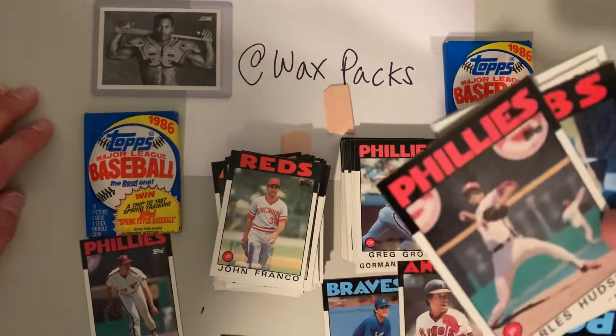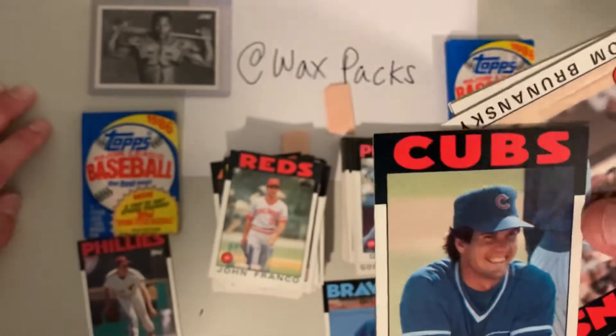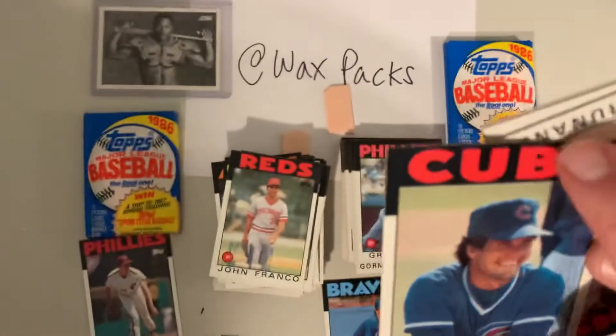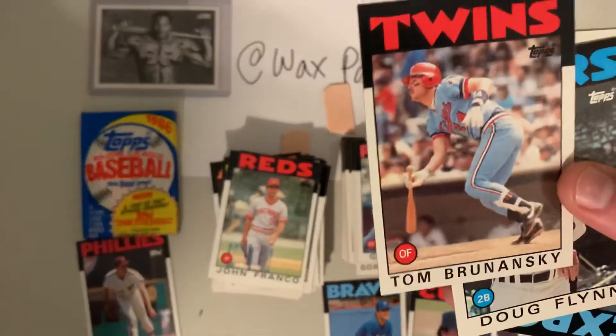Visualization didn't work for Shawn Dunston — but wait, there's a Ryne Sandberg! That could be the winner. It's a nice card, maybe a little top-to-bottom print on the Cubs logo, but that could be the game winner right there.